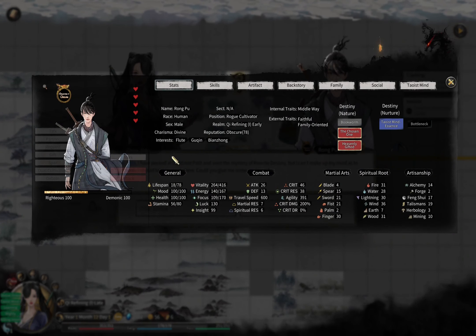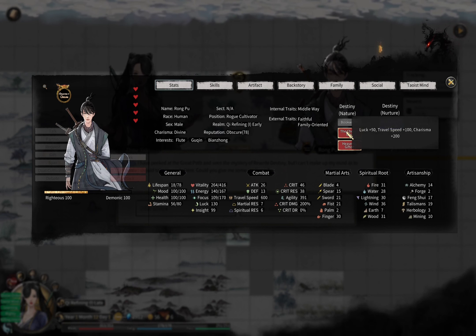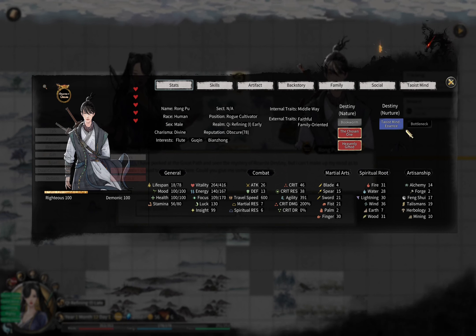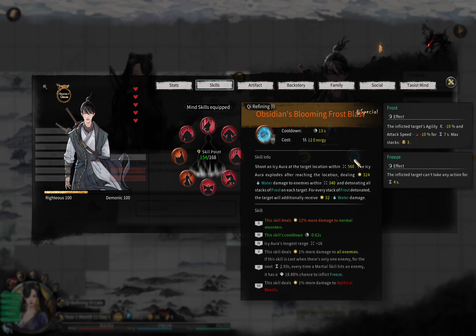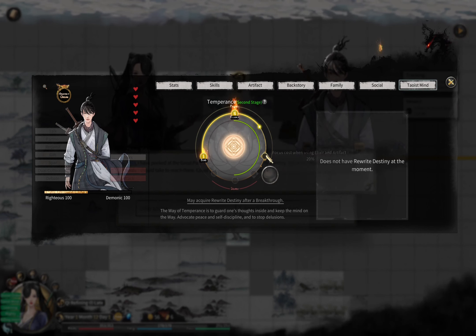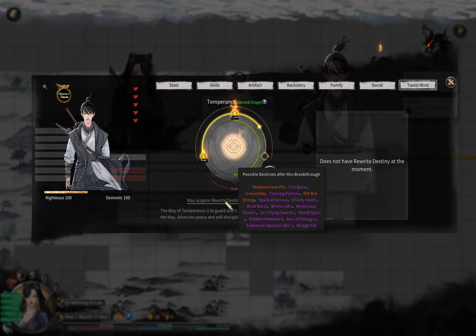We managed to find our partner after two episodes! She is middle wave, faithful, family oriented, a chosen one, heavily gifted, and in a group form — not bad! She's in bottleneck chi refining early stage. Low calculator... oh god, what is this skill set? Water Feast and Temperance — nah, that's bad. She doesn't have many good breakthrough destinies either.